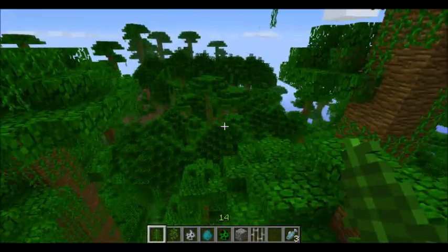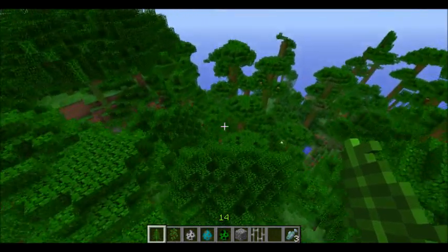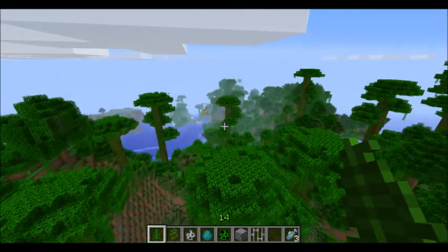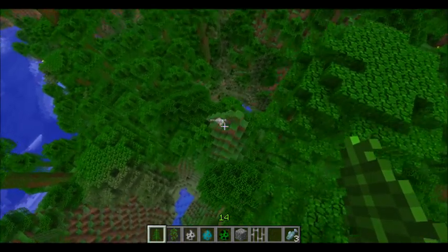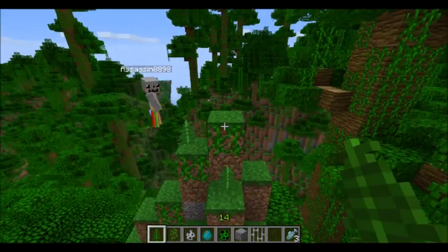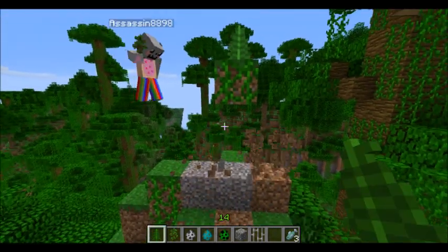Besides those, there's also ferns. Ferns have been in the game for a while but were never actually implemented — now they are. You can find them in the jungle biome pretty easily. You can't bone meal a fern. See, there's a fern right there in its natural habitat.